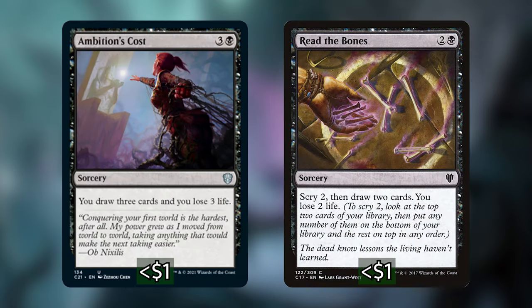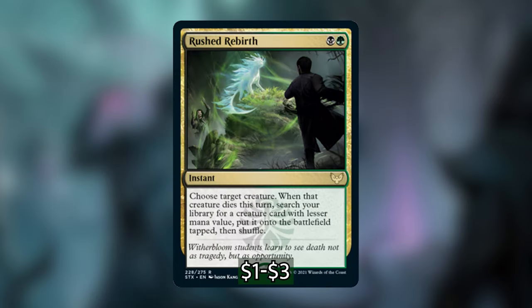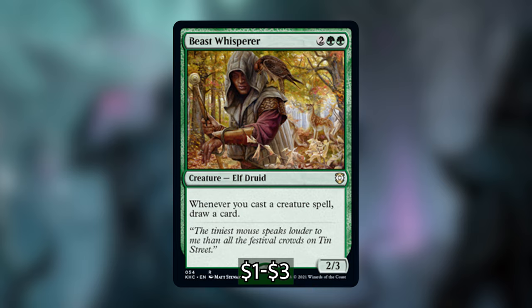We're also playing Ambition's Cost and Read the Bones. Ambition's Cost lets us draw 3 cards at the expense of 3 life, and Read the Bones lets us scry 2, draw 2, and lose 2 life. We are also playing 2 tutors. The first is Rushed Rebirth, a new card from the standard set. At instant speed, we choose a target creature, and when that creature dies this turn, we search our library for a creature card with lesser mana value and put it directly into play. I think it is so powerful — the most important role it plays in this deck is to consistently find our Midnight Reaper, Grim Haruspex, or Beast Whisperer, which lets us draw a card every time we cast a creature spell.